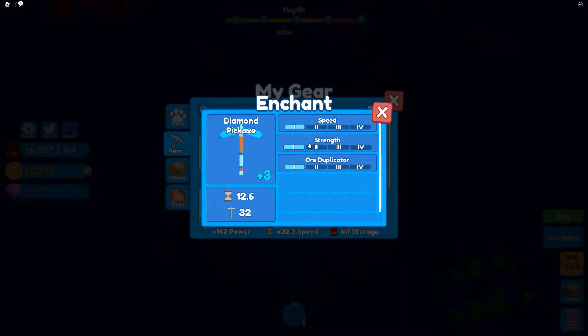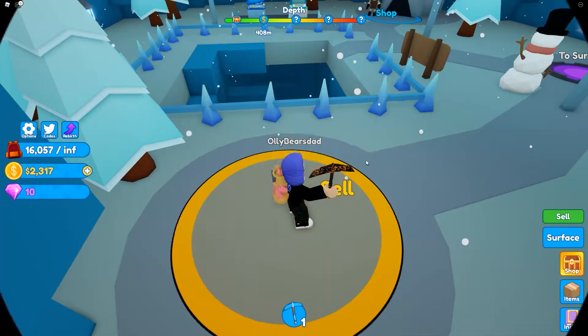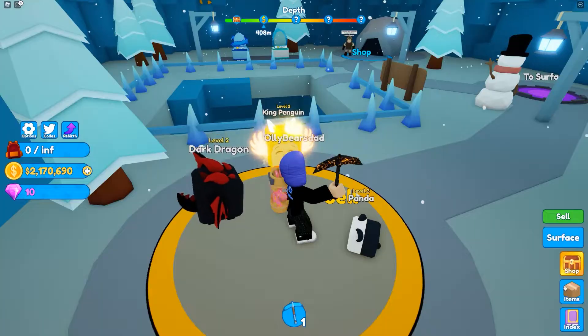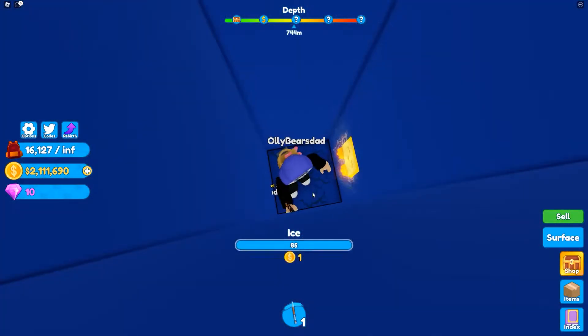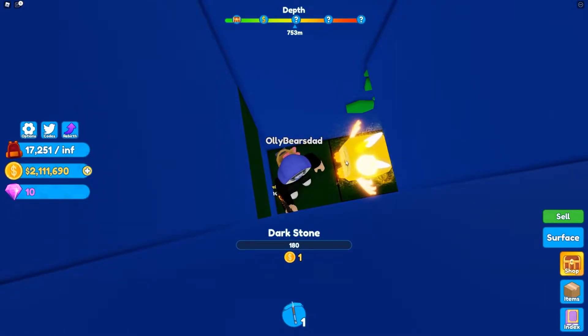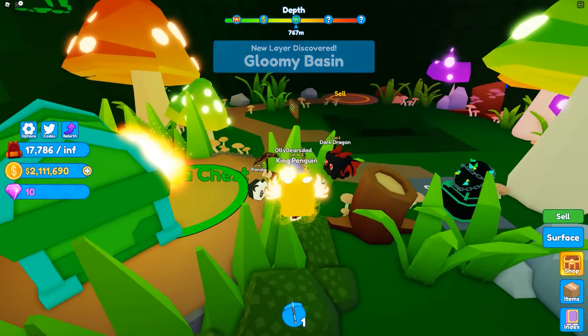Another awesome looking cave — 10 more gems, thank you very much, and some crates. Can we upgrade our stuff? 50 gems for the next one and we need 25k coins, so we need to sell our stuff. Two million gold — yup, thank you very much. We could definitely get this upgraded. Next zone incoming — sapphire worth 900, excellent! What's this green stuff? Dark stone — only worth one. The gloomy basin, look at this!